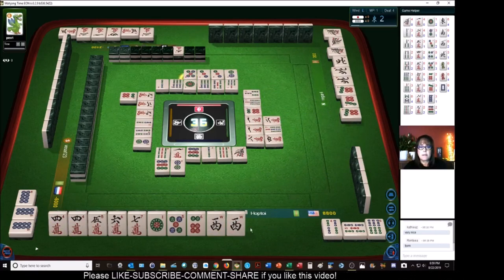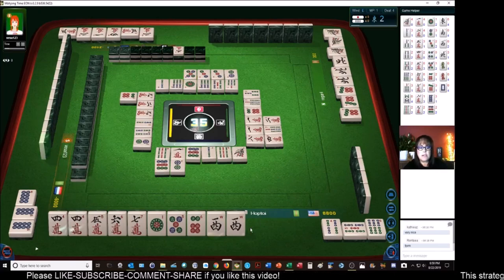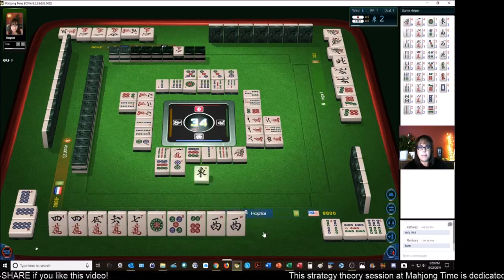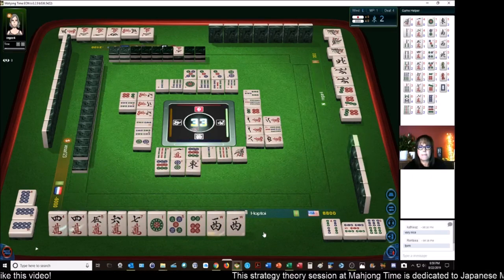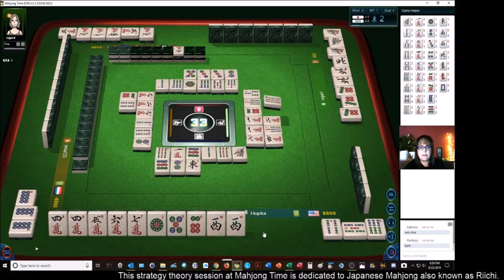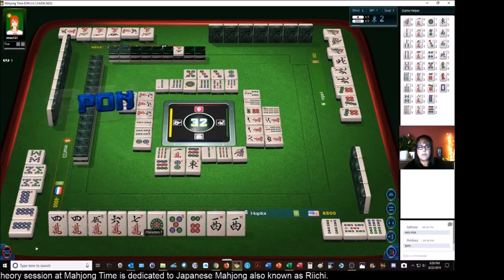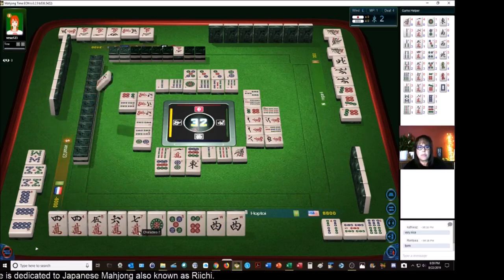Two characters. Five dots — I'm hoping for Yakuhai at this point. Four bamboos. East wind. Nine bamboos. Eight bamboos. The four crack is still out. Are they trying for triple Pon? Seven characters. No, we don't want that.